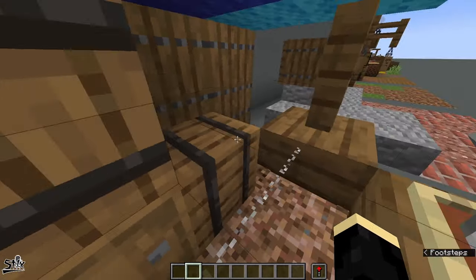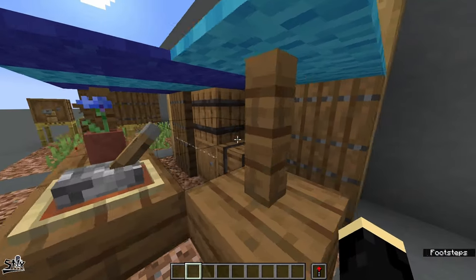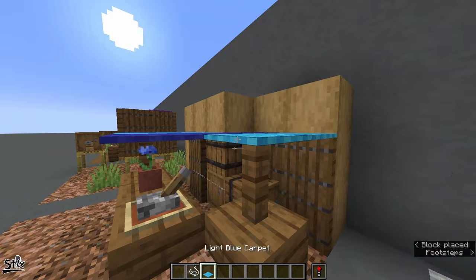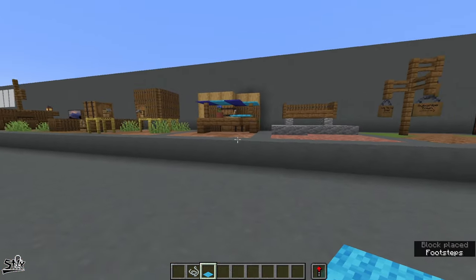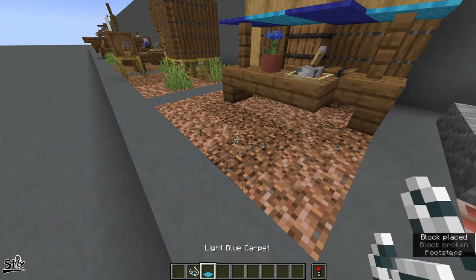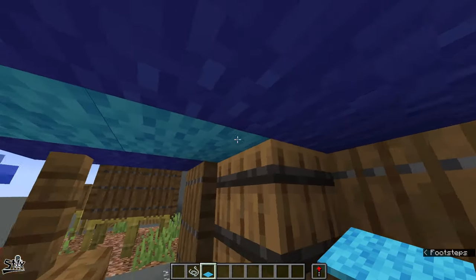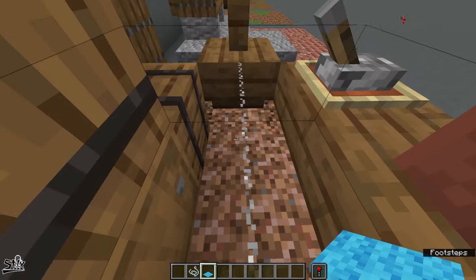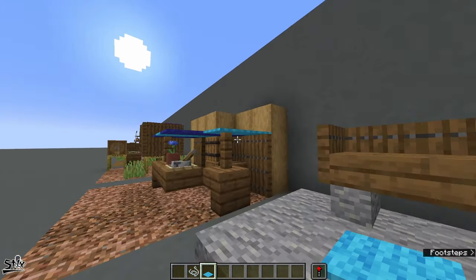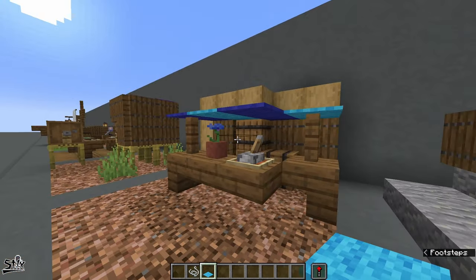Next up we have another market stall design. This one is really simple — it uses the string technique instead of slabs. You place string on a block like this and then you can place carpet on top of it. Since the string is almost invisible it looks like the carpet is floating. You have to be careful not to break the string or it also breaks the carpet. From the outside you can't really tell it's there — it just makes a nice little market stall for selling flowers or something like that, easy to put on the side of a building.